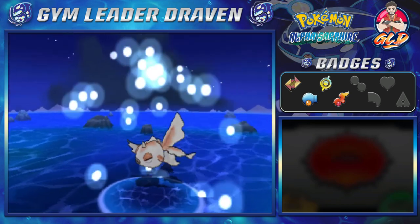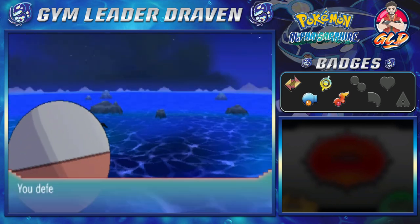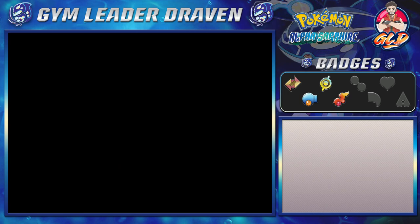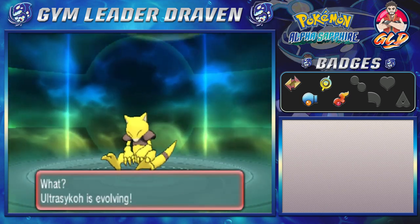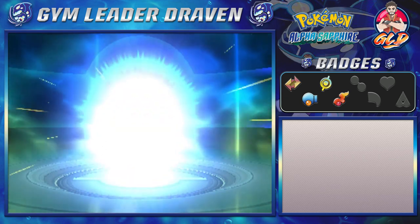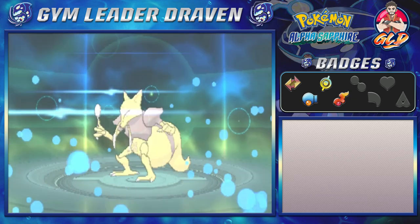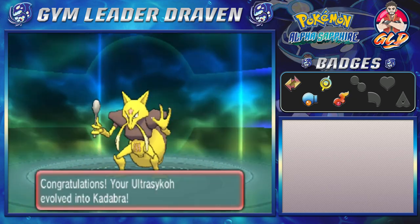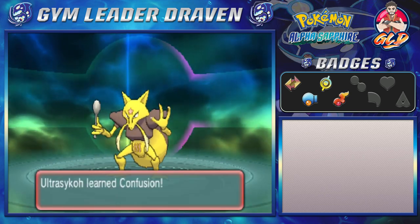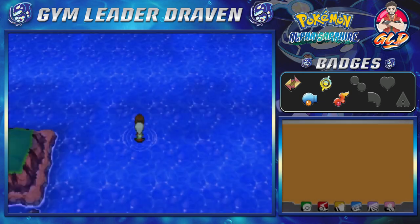Ultra Psycho grows to level 16 — that right there is evolution time! Ultra Psycho is finally evolving! It took us a while to get this guy, but glad that we did. I would have loved to use this Pokémon in Pokémon Alpha. We already have a Pokémon that's a little bit better because of the typing. There it is, guys — we got ourselves Kadabra! And Kadabra is finally learning Confusion — that right there will help us in the long run.